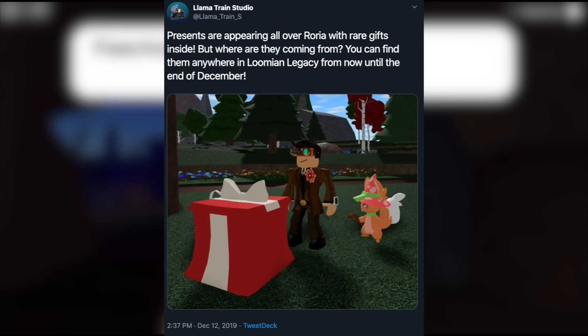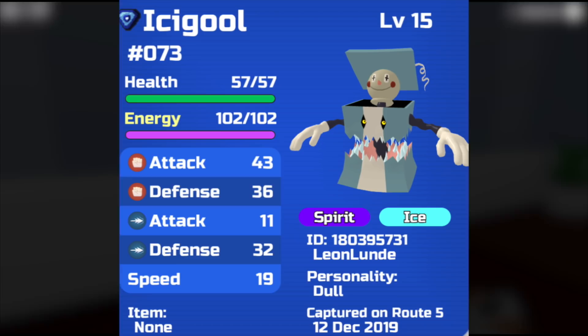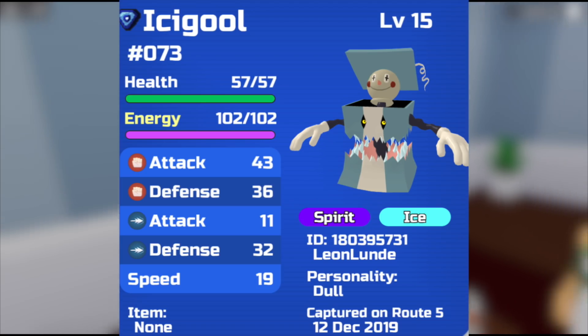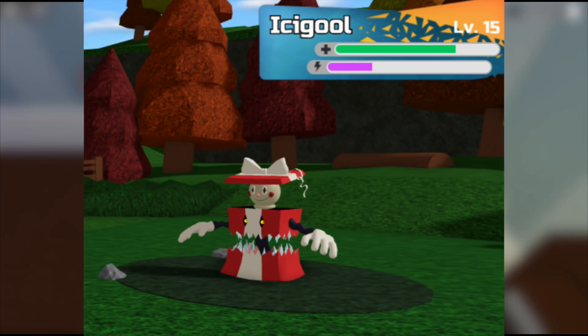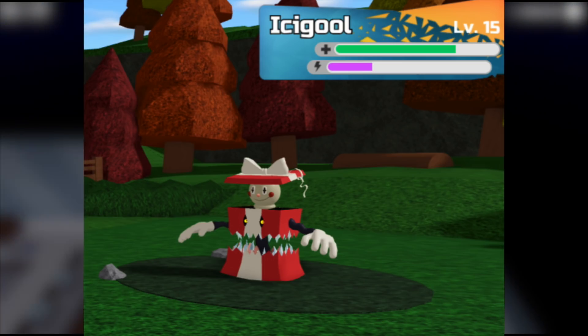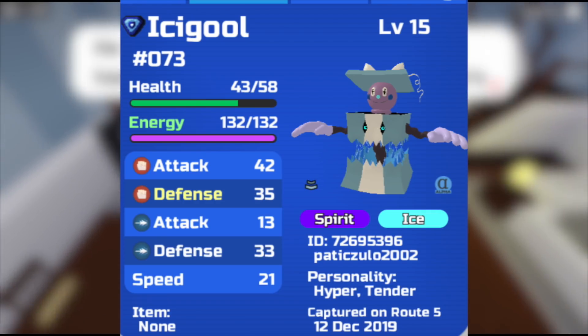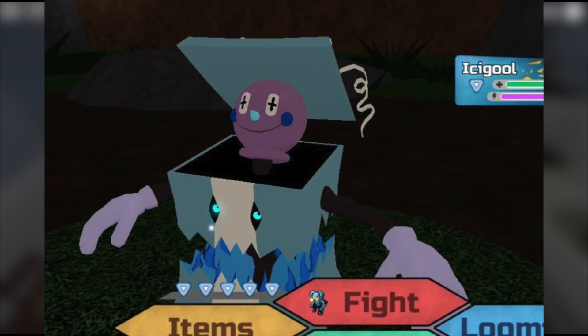There are different things you can find in these presents when you open them. The first one is a new Lumion called Izigul — I think that's the name. This Lumion is spirit and ice type and it looks kind of decent, like a scary gift box or something. It has three color variants: light blue, red, and green — I heard yellow too but I'm unsure. To get this Lumion, just find the gift box in a random town and hope that it's the Lumion.